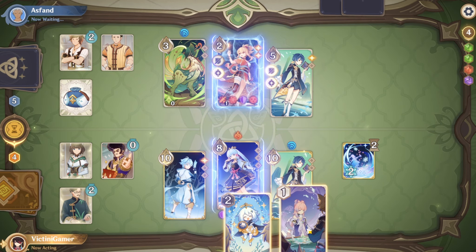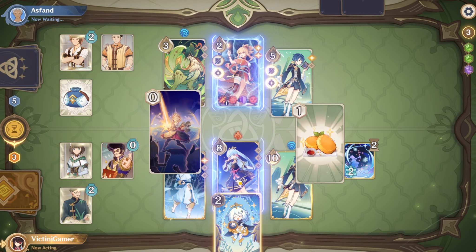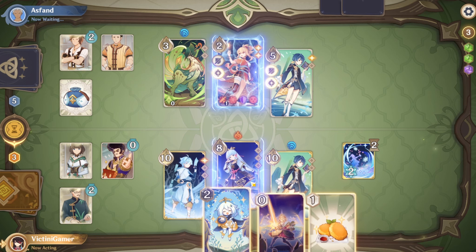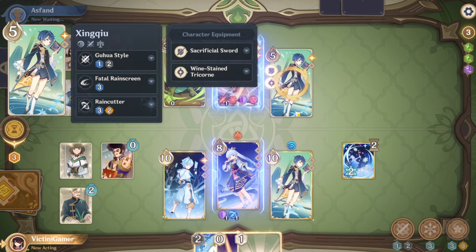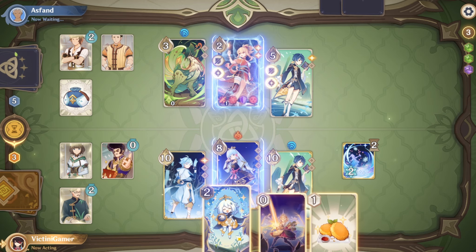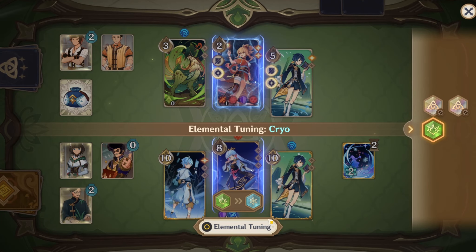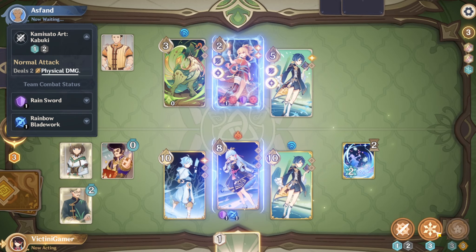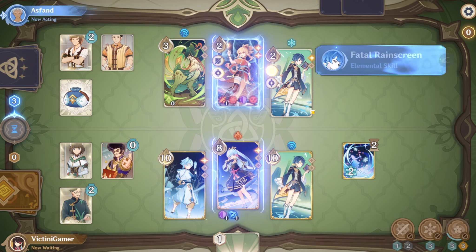Okay, we will use this to draw some more cards — might as well. I don't think we could do anything else. We can't even do a normal attack, I'm pretty sure. Oh, we can. It's just that it's not gonna kill Xingqiu, which is kind of sad. Oh wait, we could do this, though. Let's do that. Let's use this. Yeah, normal attack won't work, but we could just do this. There you go — can squeeze out a bit of extra damage.